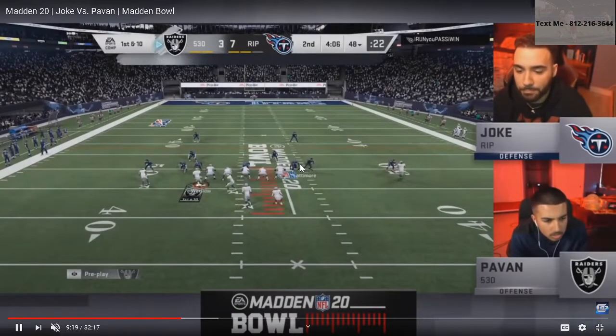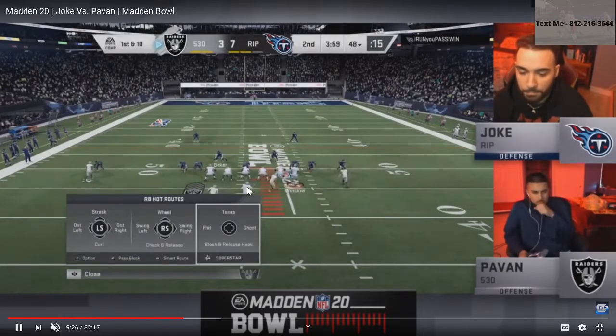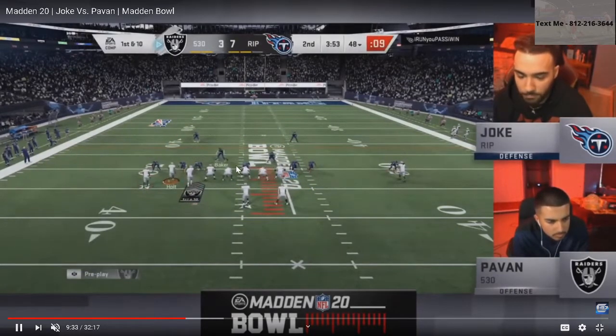Setting up the pressure again. Pauvin goes to verticals, then flips to wide receiver post, then goes back to verticals on the side — flips it again. You see how he flips it, it changes Joke's corners. Now the motion over. This was the play that Joke picked, so Pauvin's going to have a flat here. That's going to pull the cloud flats out of the way and create a window to throw the post route.